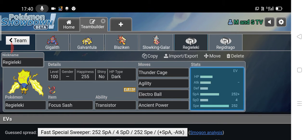This is a Focus Sash with the ability Transistor. We have Thunder Cage for the setup — the new move, which is 80 base power, 90% accuracy, and traps the opponent. We have Agility for setup. Electro Ball, which bases its power on speed, and it's at max speed. Modest nature set.